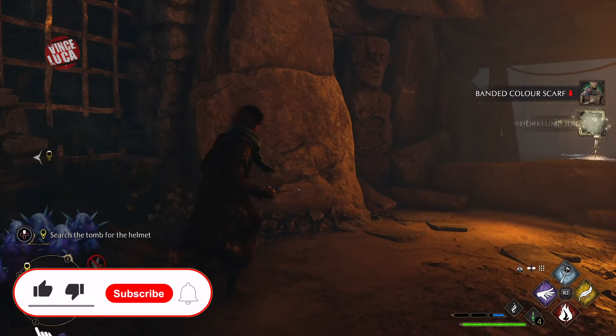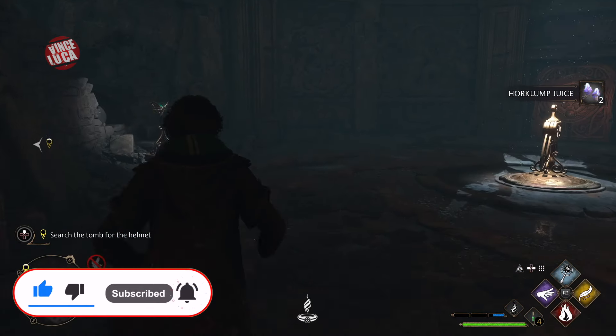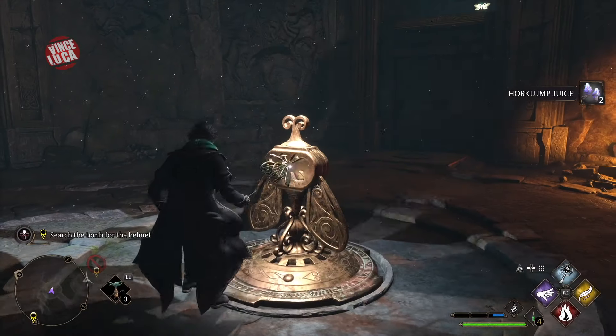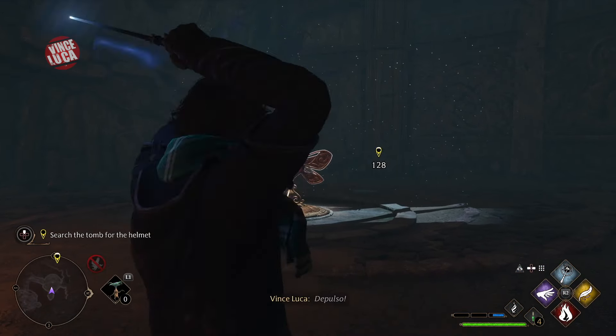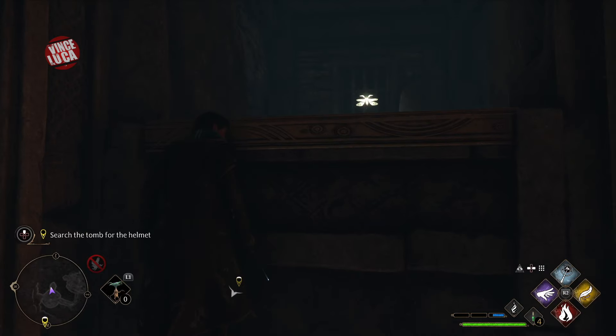Hey guys, Vince Luca here. Today we're going to be doing the butterfly puzzles for the search for the helmet tomb. They're pretty straightforward — you just pick up the butterfly, put it in here, and depulso it so it spins. When you're standing on the elevator, hit it twice just to make sure it actually goes up.